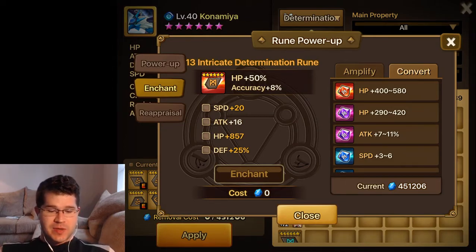It's a Determination slot 2 HP rune. You've got an accuracy inbuilt stat that's maxed out, and accuracy is a pretty good one. For this type of rune, I would take either accuracy or resist, so accuracy is great.